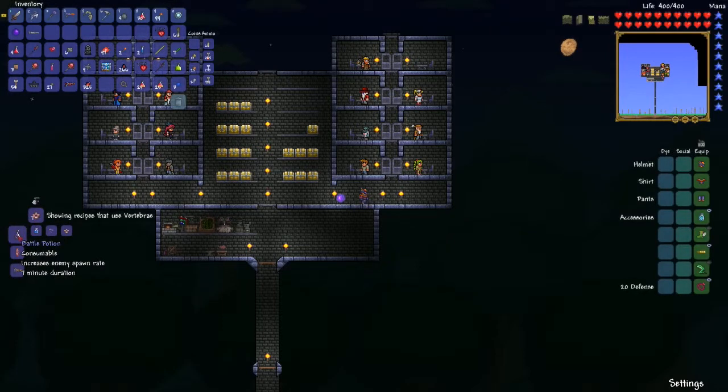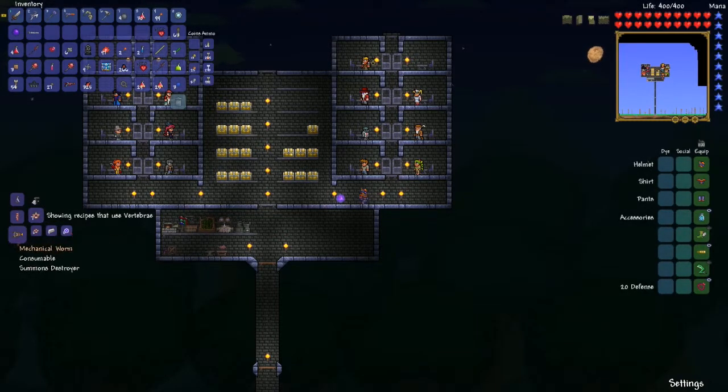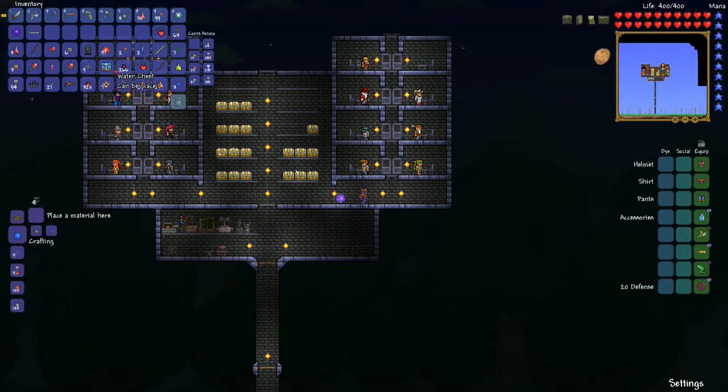Vertebrae - anything? Battle potions, increase - that's not bad. Bloody spine - okay, so 15 of those we can use to summon the Brain of Cthulhu again. And the mechanical boss stuff - so that's good. This is for hard mode so we'll hang on to that. We got 7, we may have to go back and get some more, but yeah - quite a bit done.